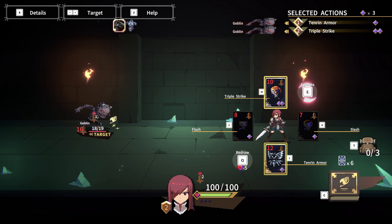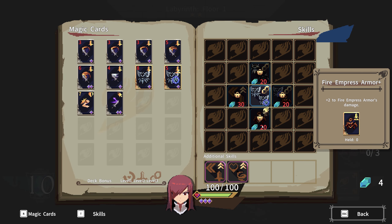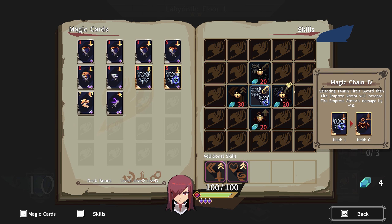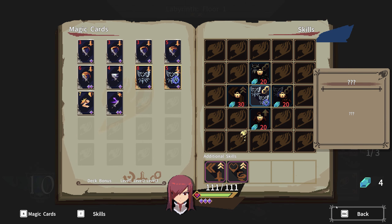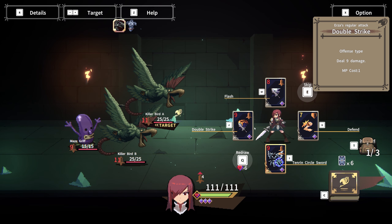The 4 attack bonus is really helping out here. 20% chance to stun — do we have a combo with that or no? Okay, I'm looking for Fire Empress armor. We're just going to combo. That would be nice to have double AoE, but I'm assuming this is a 2 cost, but that's okay. Take or not — not.